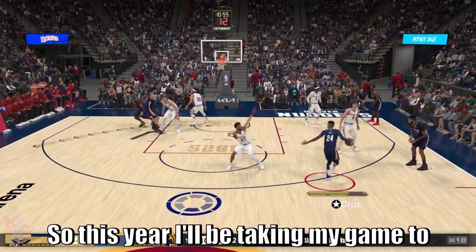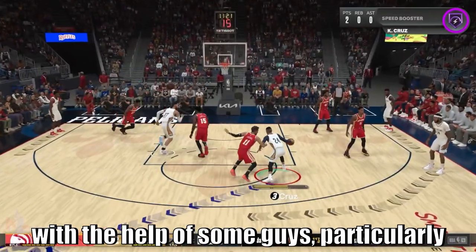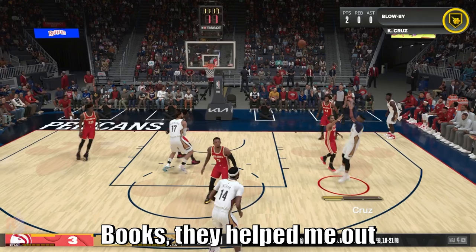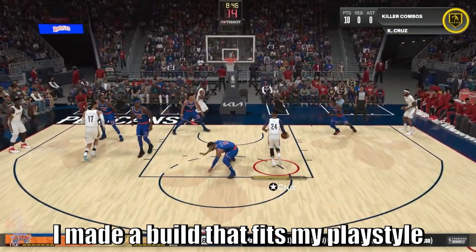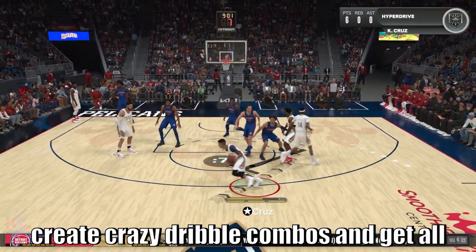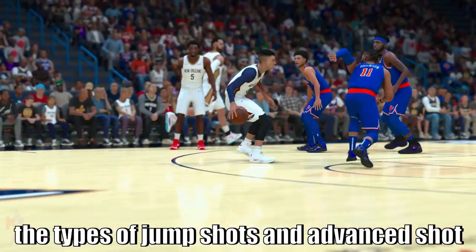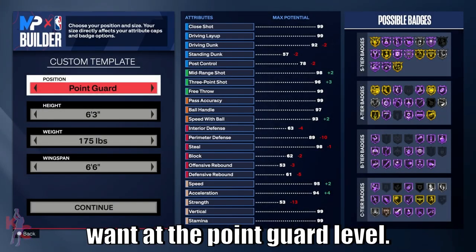This year I'll be taking my game to the MyCareer online game mode streets. With the help of some guys — particularly All City, Big Heck, and Sim Nation's own Books — they helped me out and came through. I made a build that fits my playstyle perfectly. I wanted to be an elite shot creator at all three levels, be able to create crazy dribble combos, and get all the types of jump shots and advanced shot creation techniques I want at the point guard level.